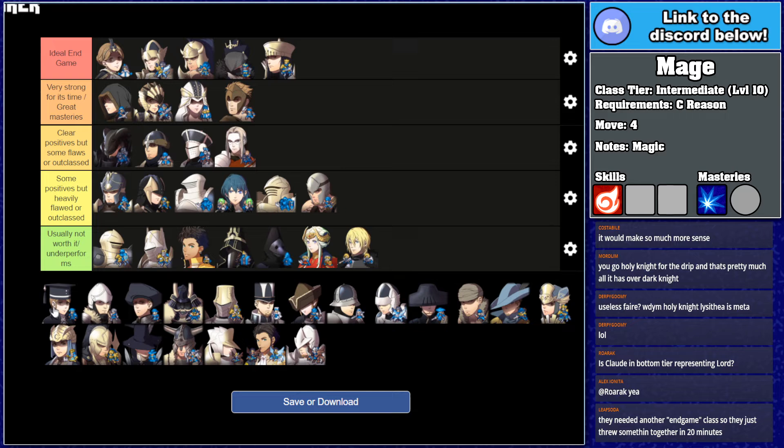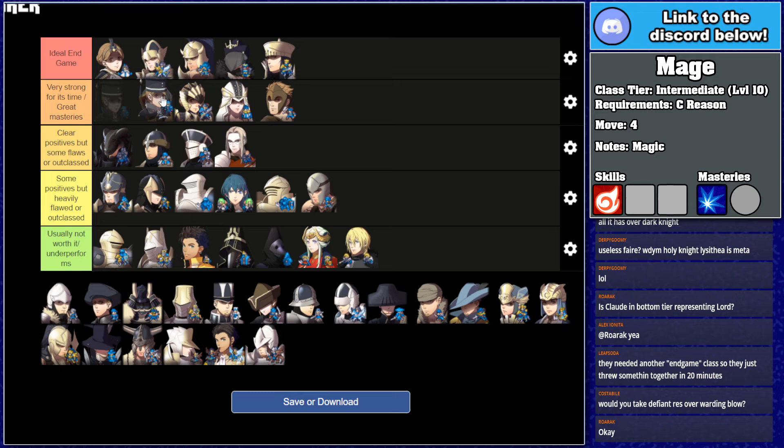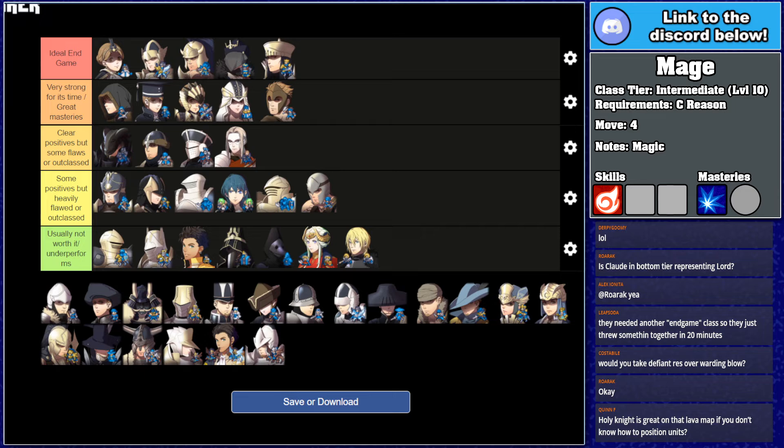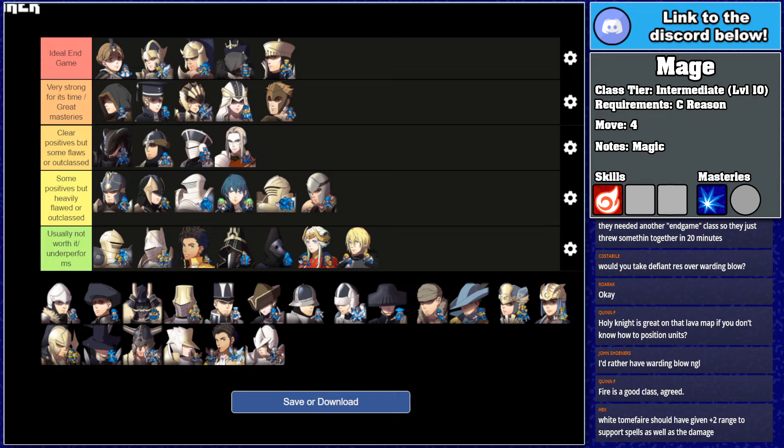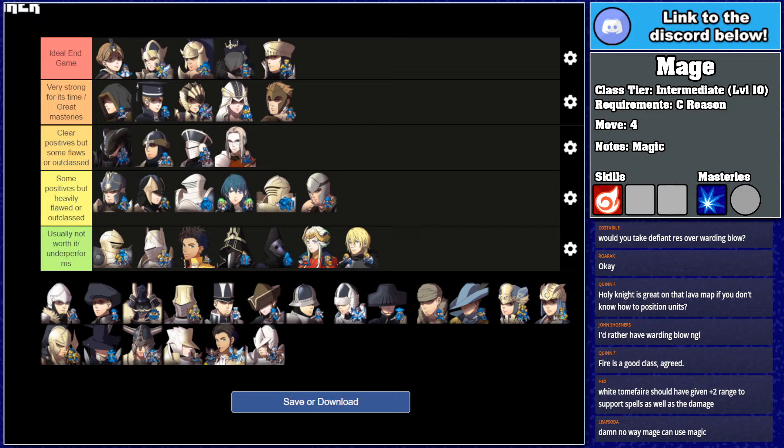Mage is a really good class — very, very good. Very strong for its time, and it has great masteries. It's literally up here next to Archer. Magic units get it really good at that intermediate level — it's basically the last time they get it really good. Fire is a really good ability that benefits almost every mage, and Fiendish Blow is a great mastery ability. They can obviously use magic, and there aren't many intermediate classes that can. Mage is a good class — there's not much else that needs to be said.